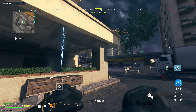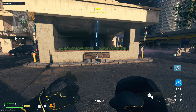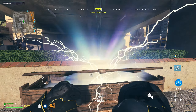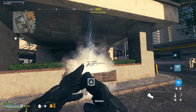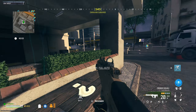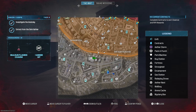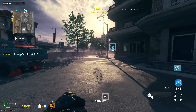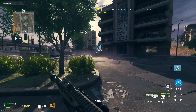We made it over to the mystery box — we're going to hit it one time, and whatever weapon we get is what we're using for the entirety of the match. Hopefully we get something good. What did we get? A Cronin Squall. I'm going to be honest, this is not great at all, but we're going to make it work and head over to our first contract.